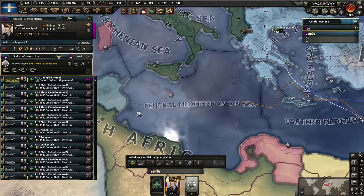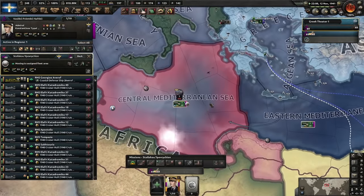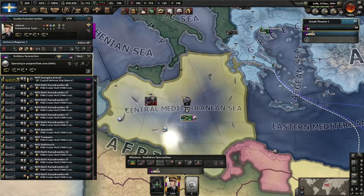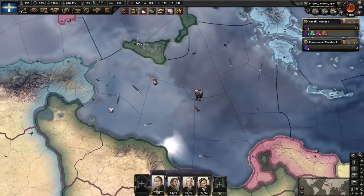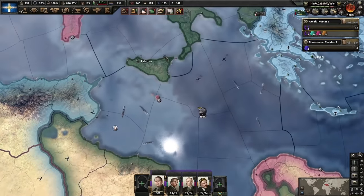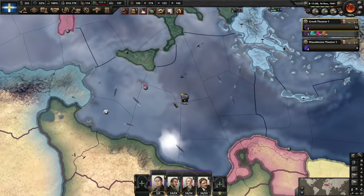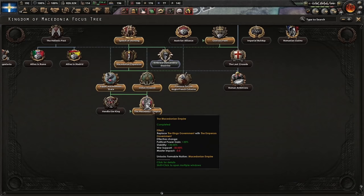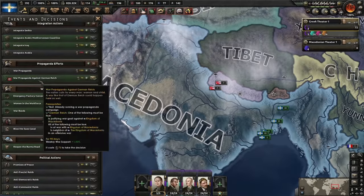Moving them over to the central Mediterranean to see what we can spot. Naval supremacy here is 14,000 to 19,000 — they have a lot of ships, probably capitals too. I'd really like to see how our cruisers do versus bigger capital ships. Another spy in northern England.